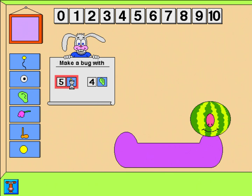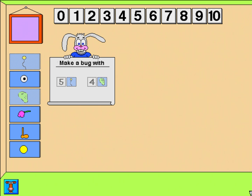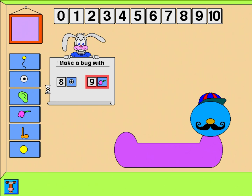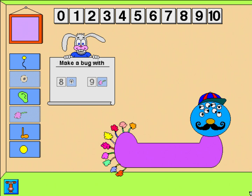Make a bug with five antennae and four ears. Five antennae. Four ears. Alright! Make a bug with eight eyes and nine tails. Eight eyes. Nine tails. Alright!